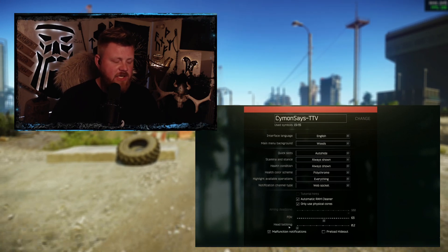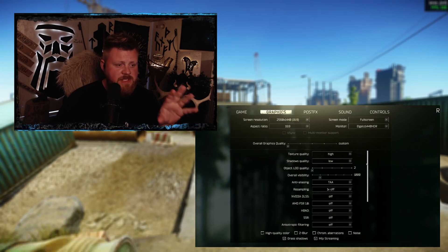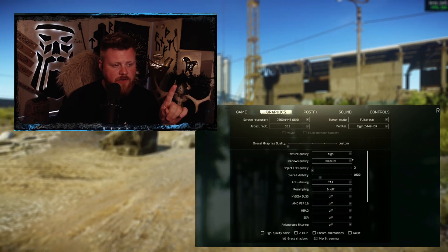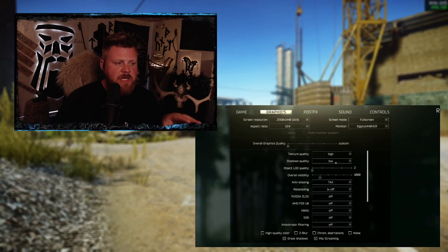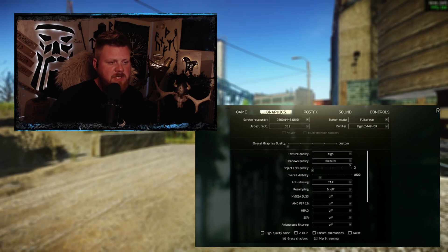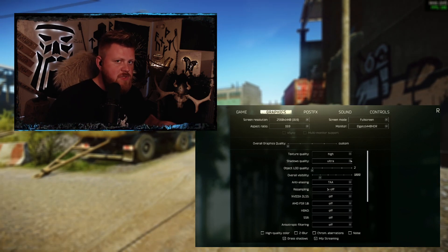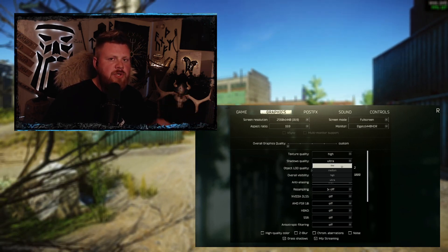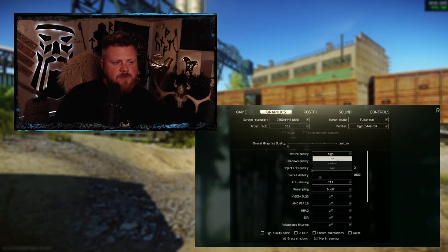Now Graphics. These settings I use are for streaming, so this is not what you should have. What you should have is Shadow Quality on Low. When you put shadows on Low, you're going to force more of the rendering over to your CPU. If you go higher — Medium, High, or Ultra — you're going to put more and more stress on your GPU instead. If you're struggling in Tarkov, you want to remove pressure from the GPU and put it over to the CPU. Start with Low, then maybe try moving further up.